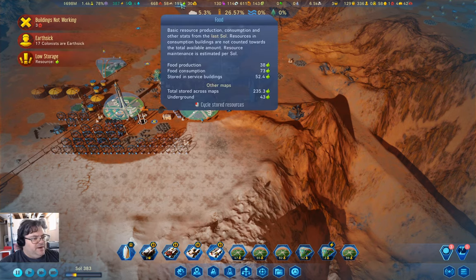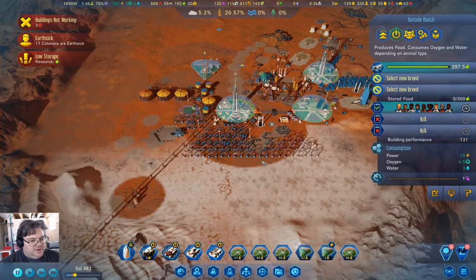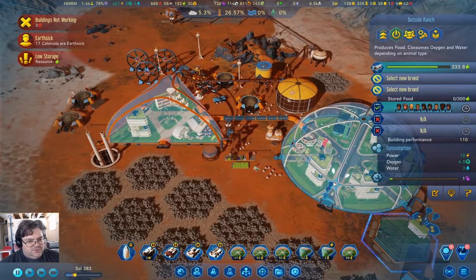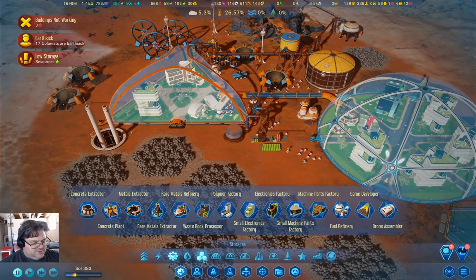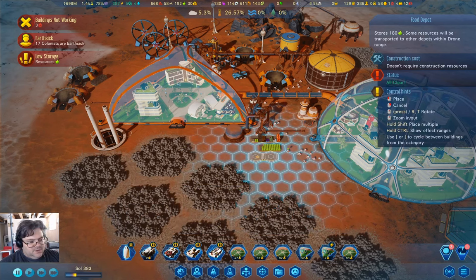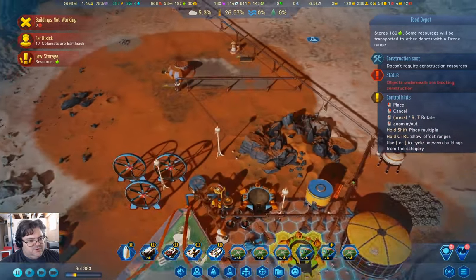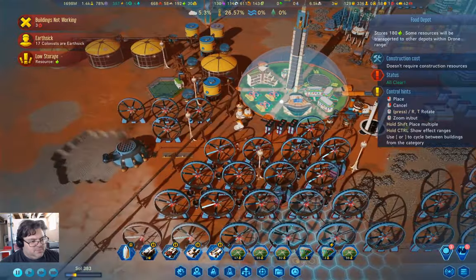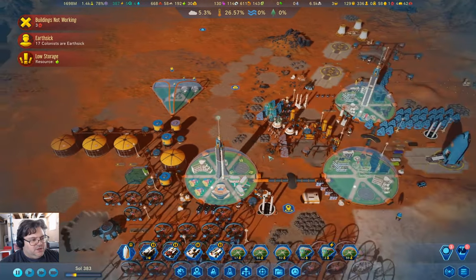We apparently have a food crisis looming, but we're just about to dump 400 food in there. I've also put one of these down here where we're about to dump 400 food as well - probably 300. I'm going to put a food storage depot here and a couple more so there's somewhere for that excess to go. I'm going to do the same up here - put a couple of food storages over here.